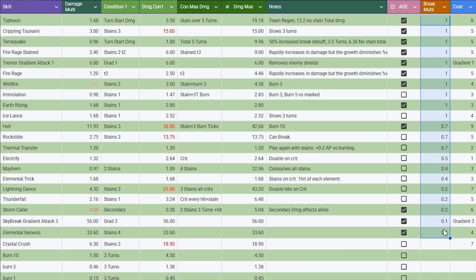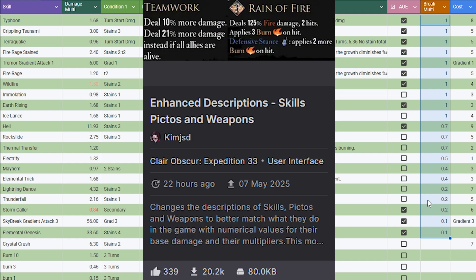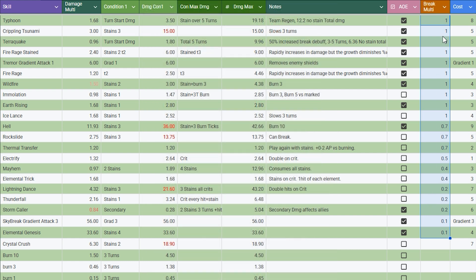That multiplier ranges from 10% to 100% on most characters. Luckily, I didn't have to test these myself, because the person who published the enhanced description mod also gave us the break multipliers. Big shoutout to KimJSD. I've added these break multipliers to my spreadsheets, which you can find in the description.